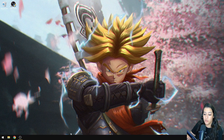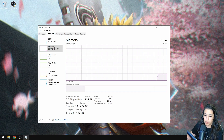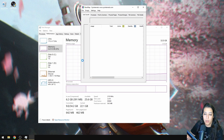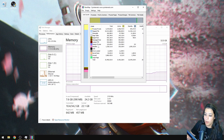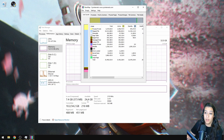Next, before opening Bloodstrike, go to Task Manager and then performance. I have 26 gigabytes available in memory but 22 gigabytes cached. To clear that cache, I use a tool called RAMMap.exe — I'll link it in the description. It asks for admin rights, then I click empty and select empty standby list. As you can see in Task Manager, the cached memory drops significantly, which helps Bloodstrike performance and gives it all available memory for a smooth experience.